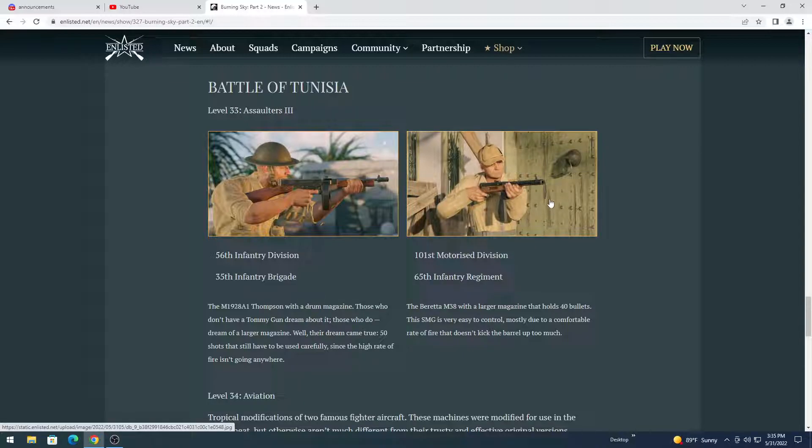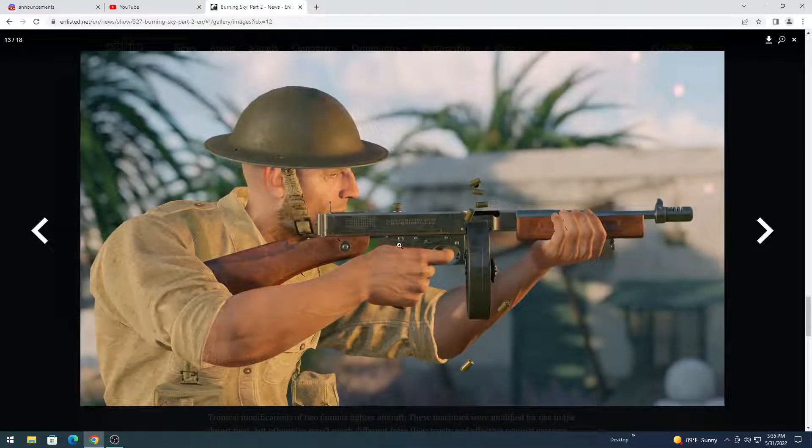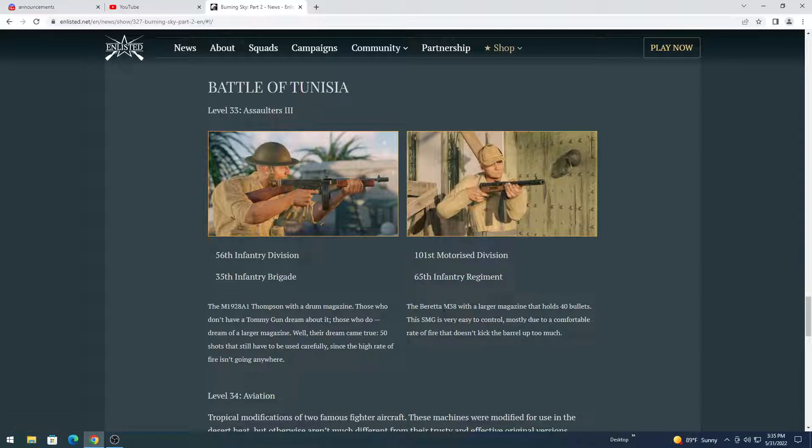Over here we have motorized division infantry and infantry regiment. Here we have infantry division with infantry brigade — let's look at the pictures. Very nice Italian uniform and very nice gun. For the Italians, they are getting the Breda M38 with a larger magazine that holds 40 bullets.